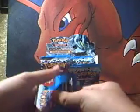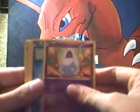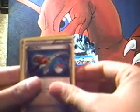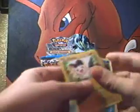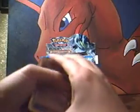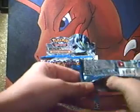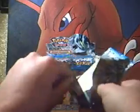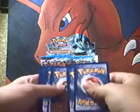All right — Tynamo, Deino, Trubbish, Stunfisk, a Dwebble, Audino, Lampent, Accelgor — that's a good card — a Litwick reverse, that's okay, and another V-Blast Victini. This is a psychic one though, that's good. I already have three of those but that's okay — Victinis are all good. I've had okay luck so far — already a full art, and a Victini, but nothing else really. The last box we opened, we got all the Victinis you could get.